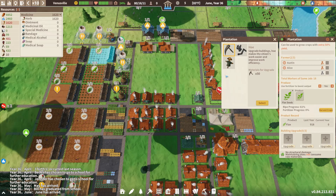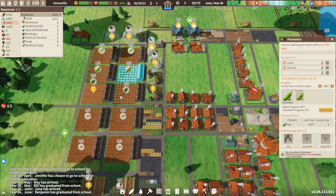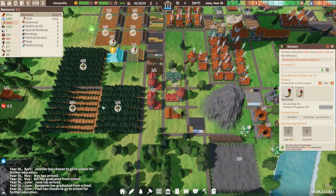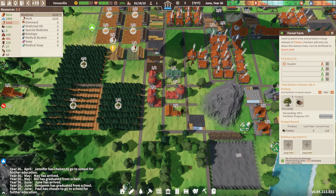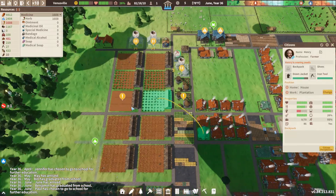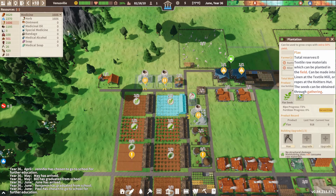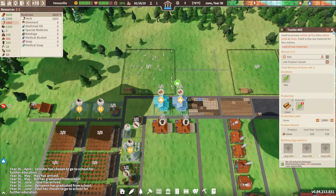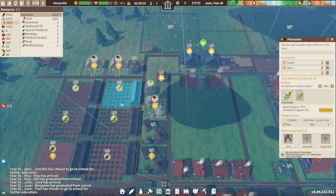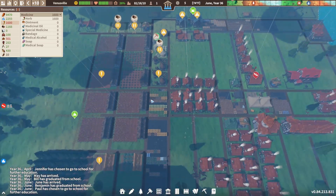That should be this whole front row here upgraded with the hoe, and this one, and this one, and that one as well. Getting there. Oh, we've run out of flax completely — wow, they went through that real quick. Okay, let's keep our eye on that this year.